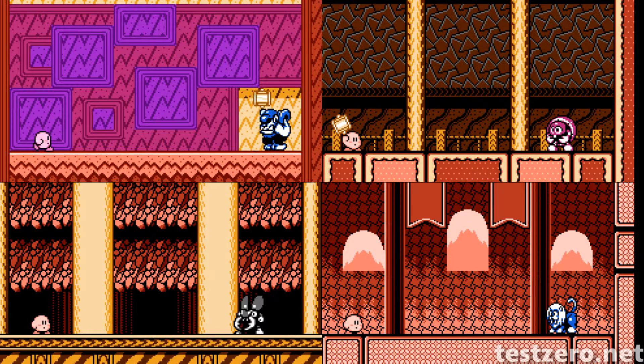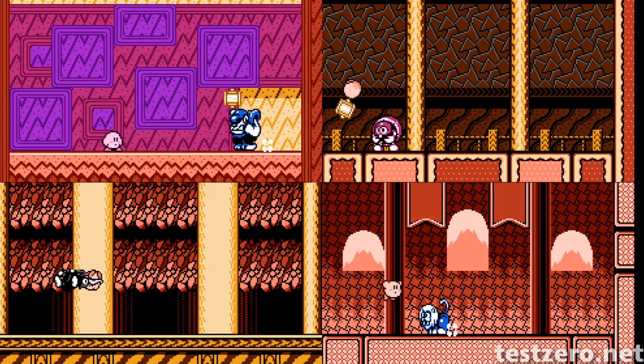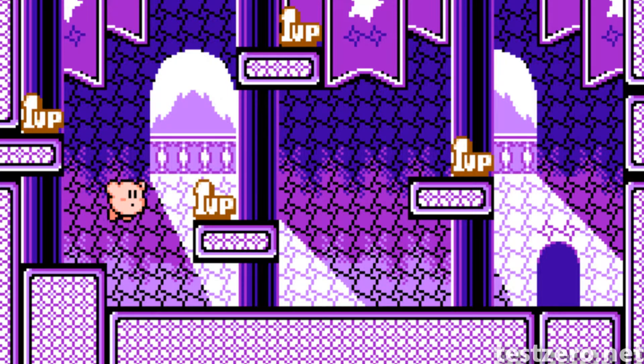The boss rush tower in Stage 7-2 has an alternate entrance with much harder bosses. But if you get through it, you'll receive 5 extra lives as a reward.